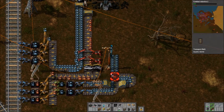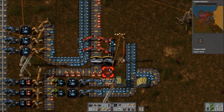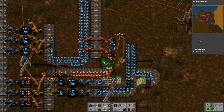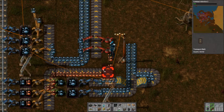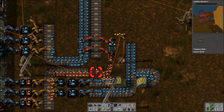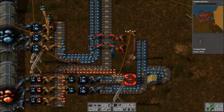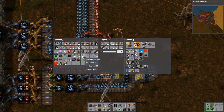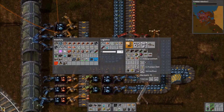I'm actually going to do the slightly lazy decision in this situation. Let's clear the ore off the belt and then... underground belts. Something nice and simple.